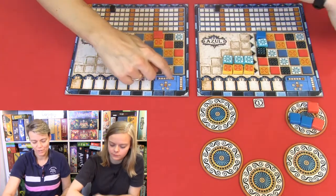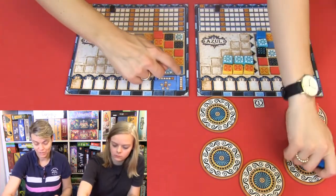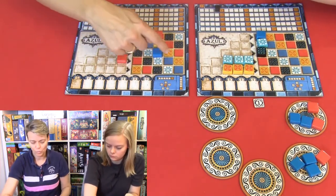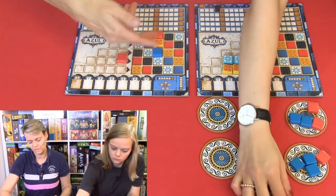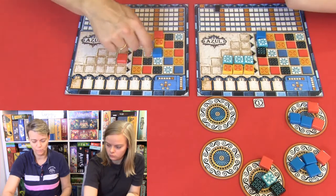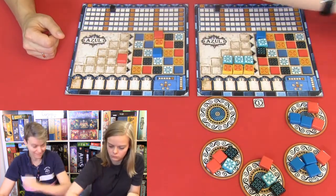I will place one red and get one point. And two points. And three points. You have to try and connect your tiles, because that will score you more points. And at the end of the game, if you have a vertical line filled it will score you two points. If you have a horizontal line filled it will score you seven points. And if you have all colors of one type, you will score ten points — for example, five red, then you will score ten points at the end of the game.